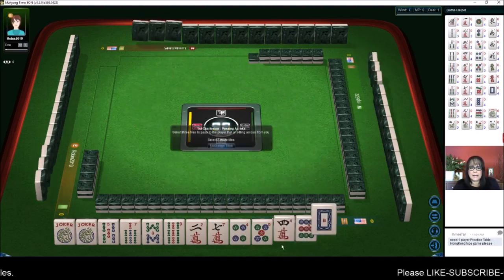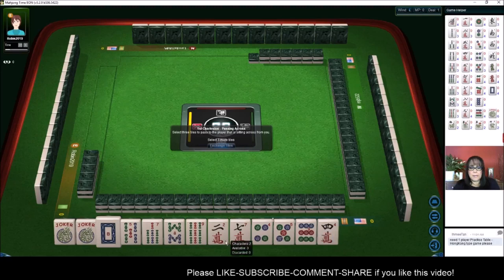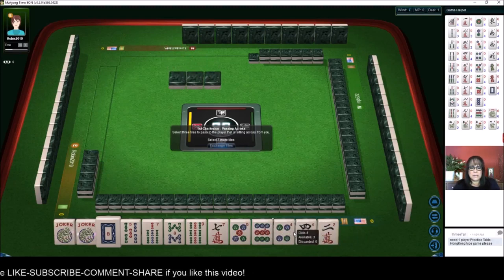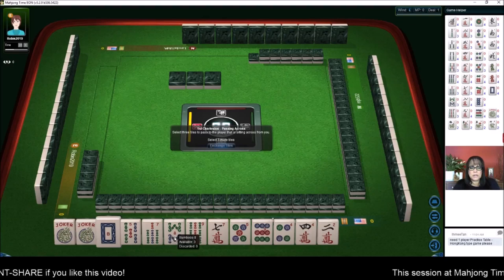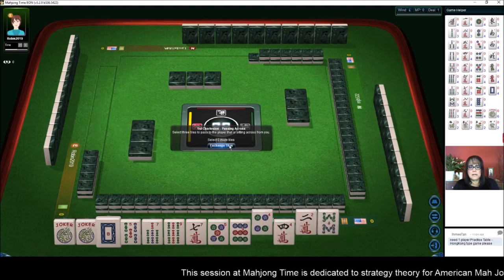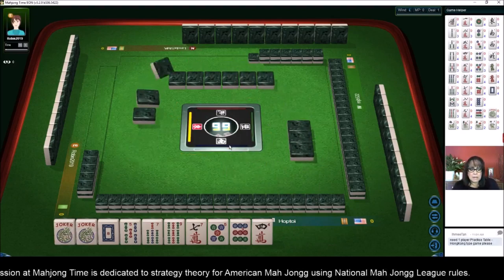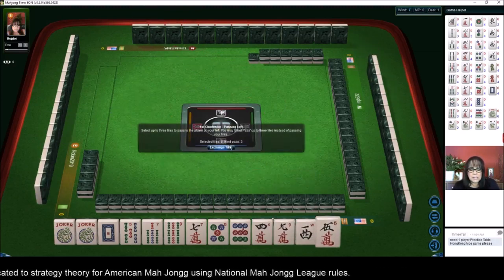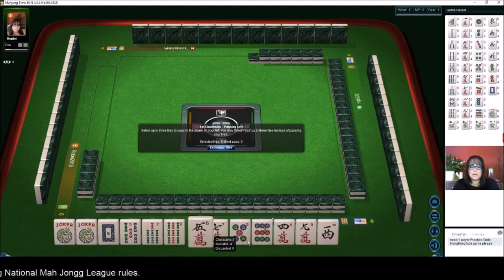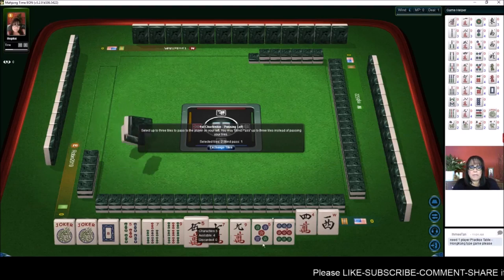We've got a white dragon and a 9 — big number. I do not like to pass white dragons or like numbers for that matter. We still have no multiples. We have three little numbers, including like numbers, so I do not want to pass that. I'm thinking there's a greater representation of odds, so we're going to pass one of each suit and focus on 5, 7, 9 — big odds. In the odd category for 2019, there are two hands that span the full range 1, 3, 5, 7, 9. All the others use either 1, 3, 5 or 5, 7, 9, which is why I call them big odds and little odds.